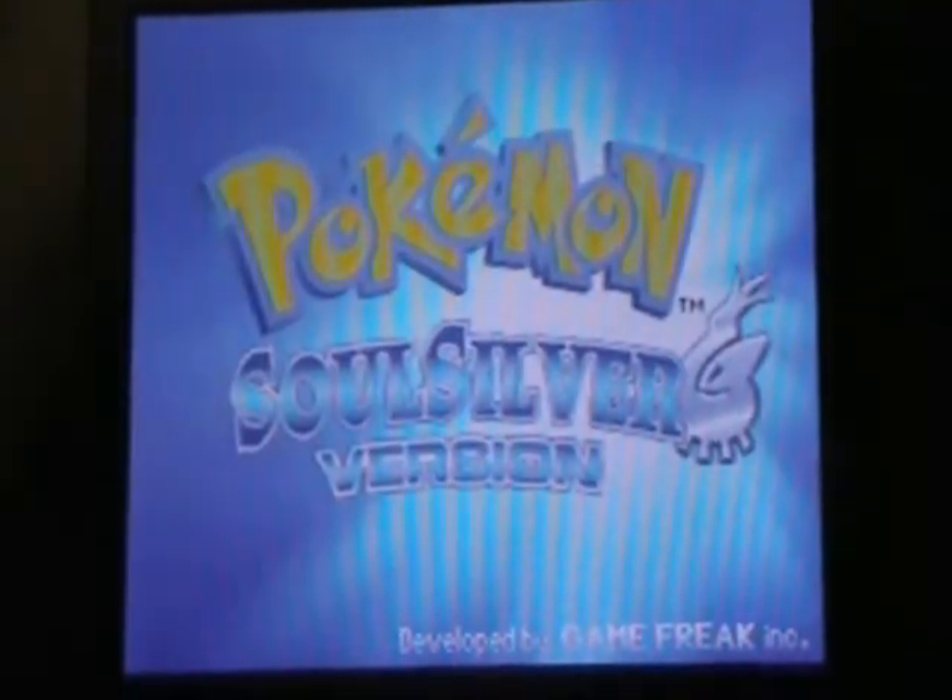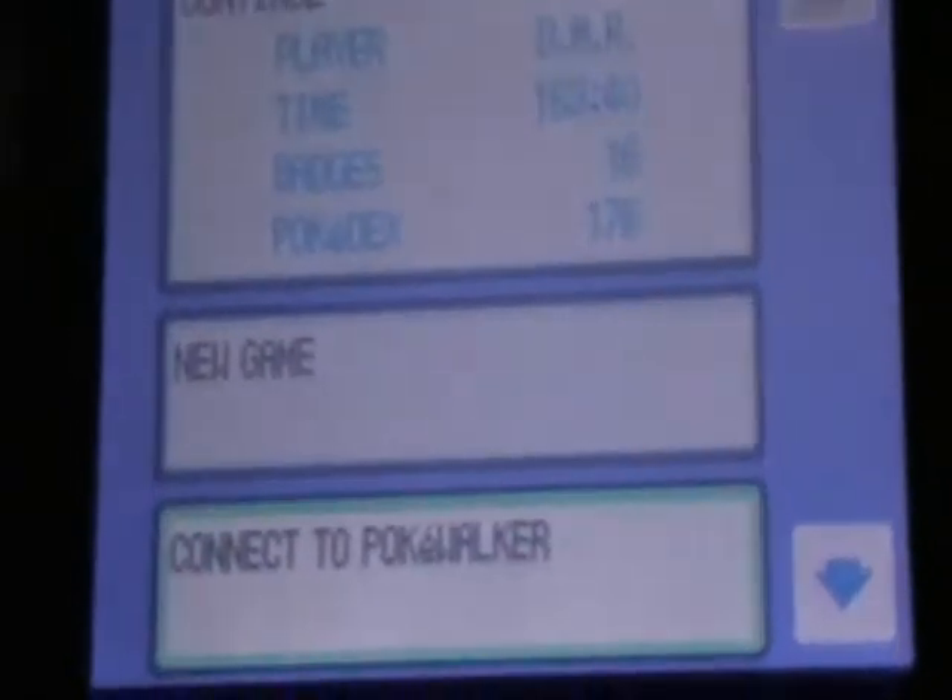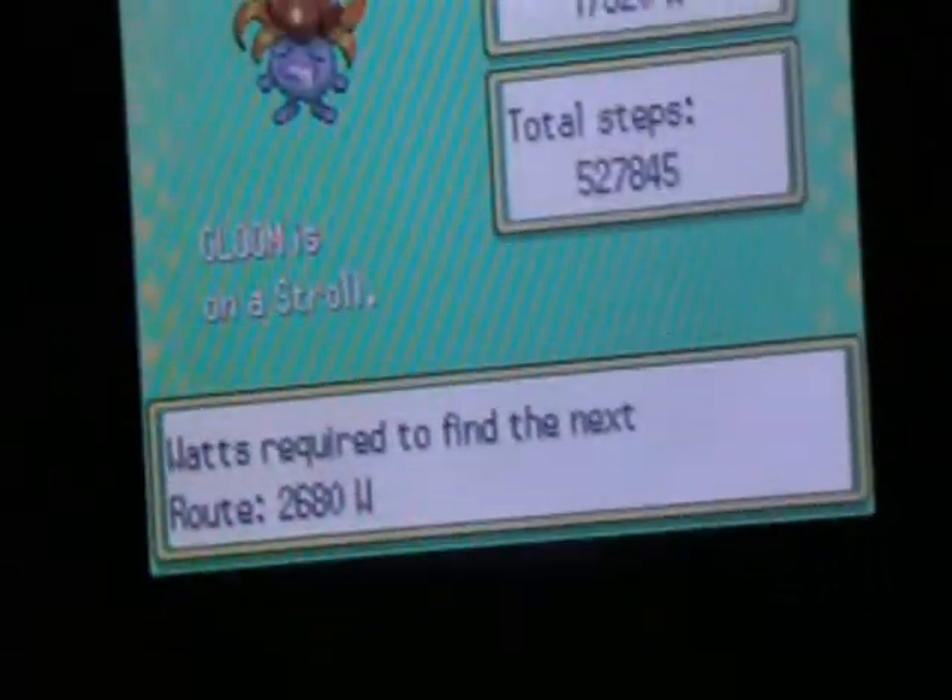Keep in mind you can only set one Pokewalker to one game — you can't use one Pokewalker on several different games. Once you connect it to a game, you can't use it on a different game unless you disable the connection and reconnect. I'm going to do the tutorial on the Pokewalker I currently have, so let's switch to Soul Silver. To connect, just point it right at the DS card — right there where the game goes — don't miss the angle or it'll lose connection.